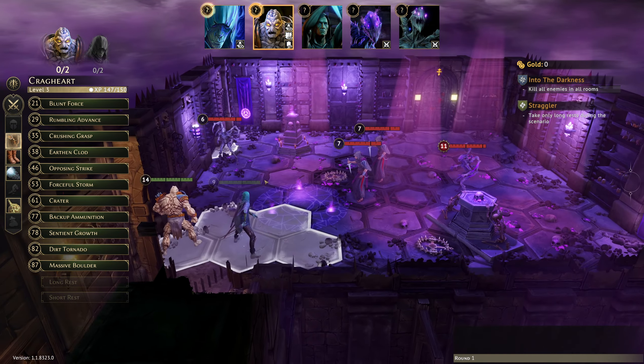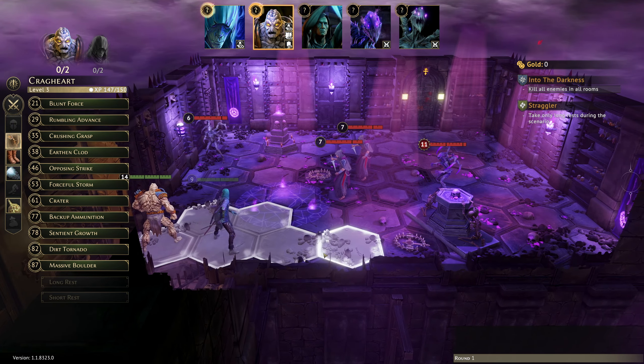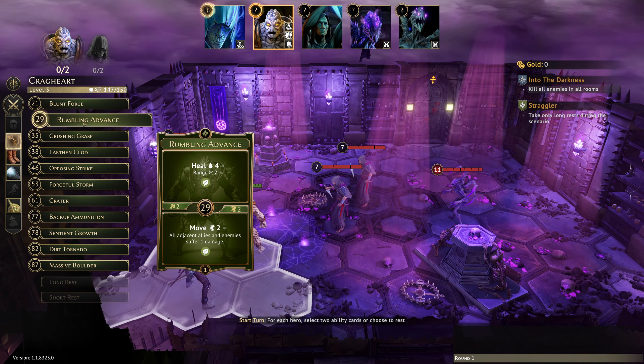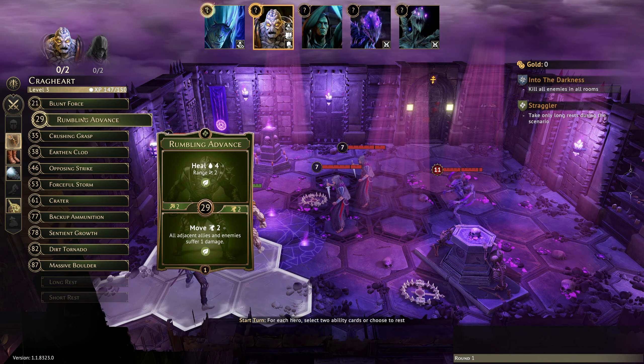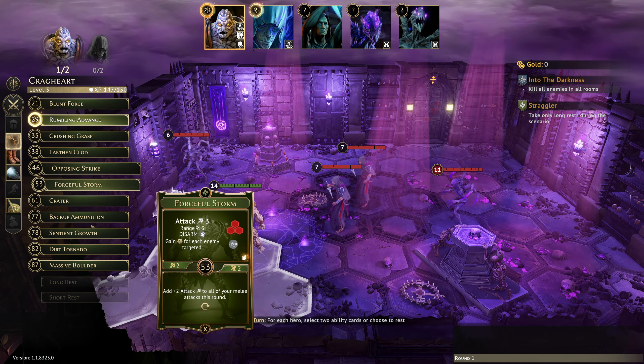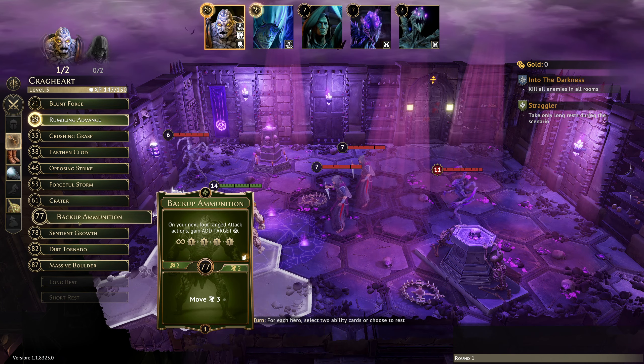I think we'll go for Straggler on the Crag Heart because I really want us to be killing three or more mobs, and we'll go for Aggressor on the Night Shroud. We need to kill all enemies — there are two rooms, which means in order for Aggressor to work we just have to open the door before these guys all die. So Rumbling Advance gets us in between, we do a bit of damage to everyone — very happy with that.